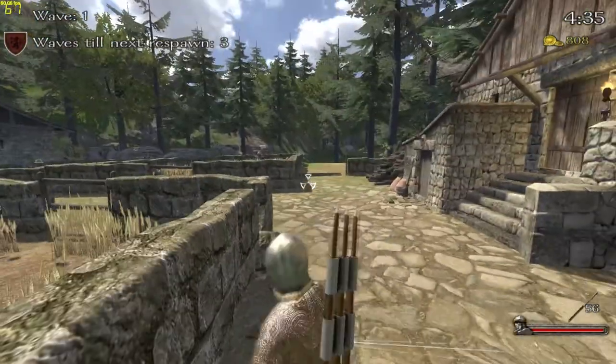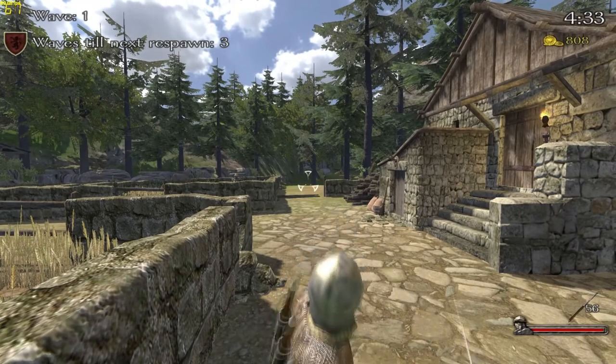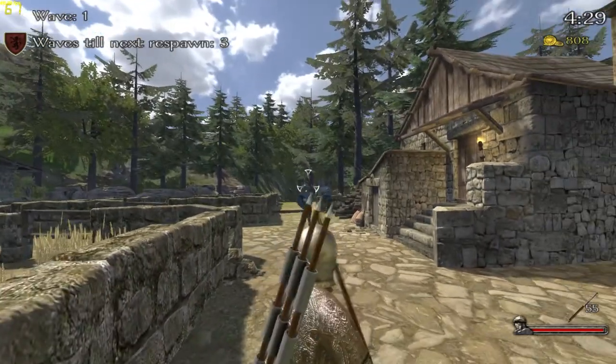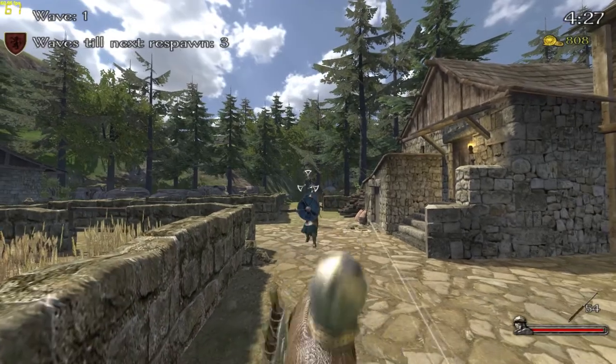You're going to always want to go for the headshots, but with pikeman I've noticed you need to aim slightly to the left to hit the headshot. See how I'm aiming slightly to the left of him to actually hit the headshot?